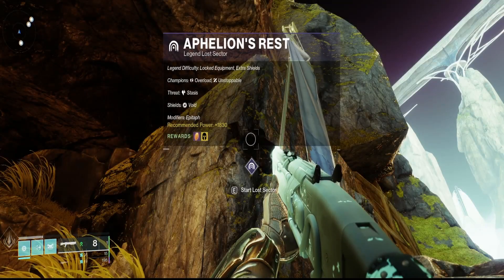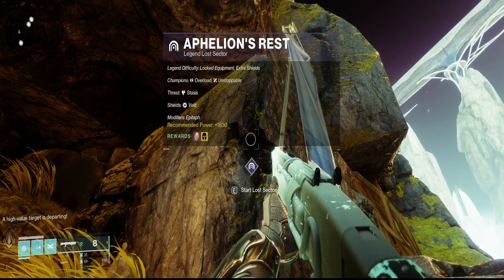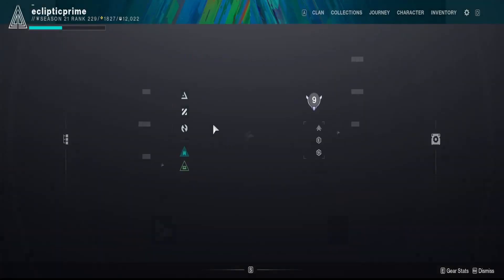How's it going everyone? Today's topic is the Affluent Rest Master Lost Sector. The champions we're dealing with are Overload and Unstoppable, and we'll be handling this as an Arc Titan.